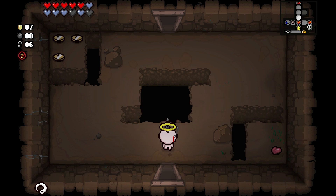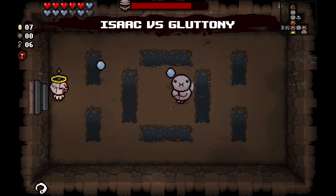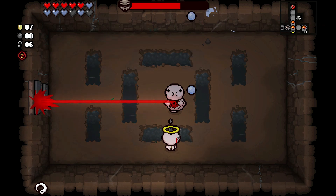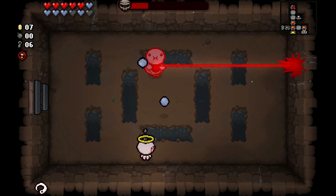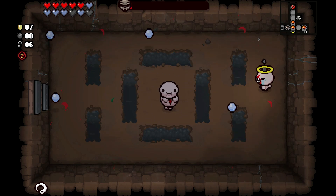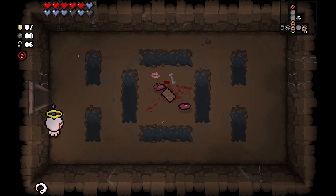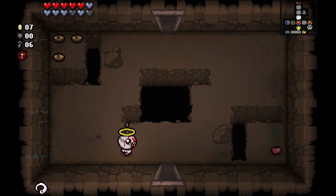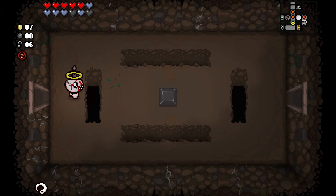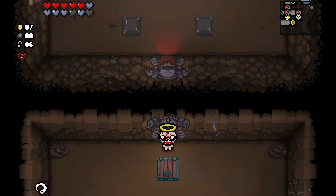There's one more room. Oh, Gluttony — definitely see the humor in this, but it's a little hard to hit my target sometimes. I don't have any bombs, darn it — I can't look for secret rooms without bombs. Here we go to the next. I'll wait till it burns me before I ditch that trinket. For now it's working okay.